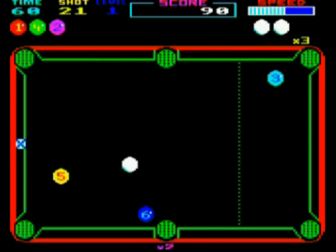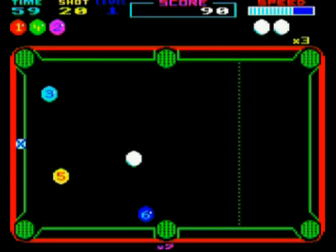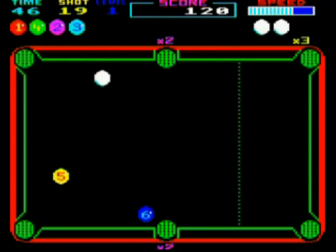The graphics are excellent, with all seven colours used. The game is also very fast. Aiming is done by moving a target around the sides of the pool table. This is quite different to other Electron pool simulations. It's not always an effective tool for success, but it does the job about 90% of the time, so I'm not complaining.